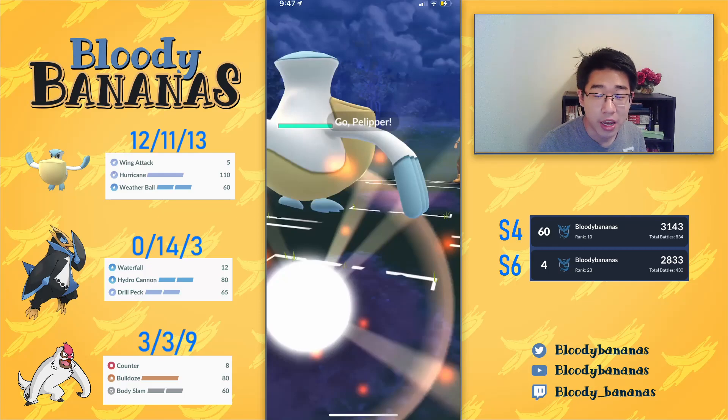Hey guys, what's up? This is PlayBananas. Welcome to another video. In this video, we're going to showcase a team that I really enjoyed playing when I wasn't streaming, consisting of Empoleon — because Empoleon is just one of my favorite Pokemon to run in Great League. So we have Pelipper lead, Vigoroth as a save swap, and Empoleon as a finisher.